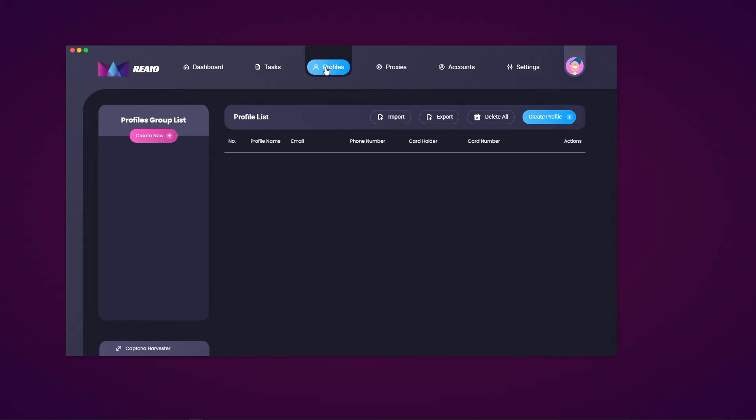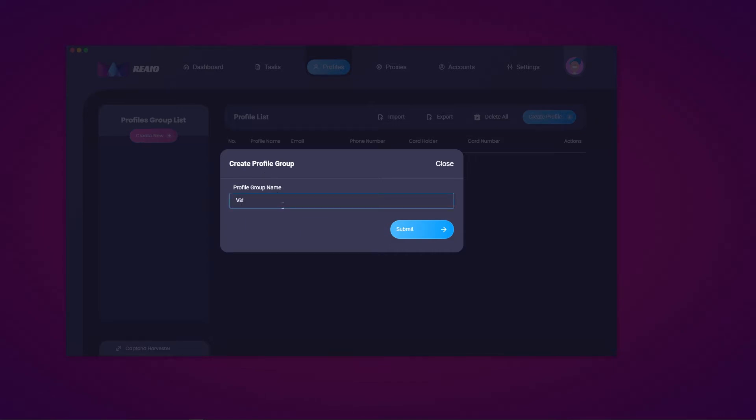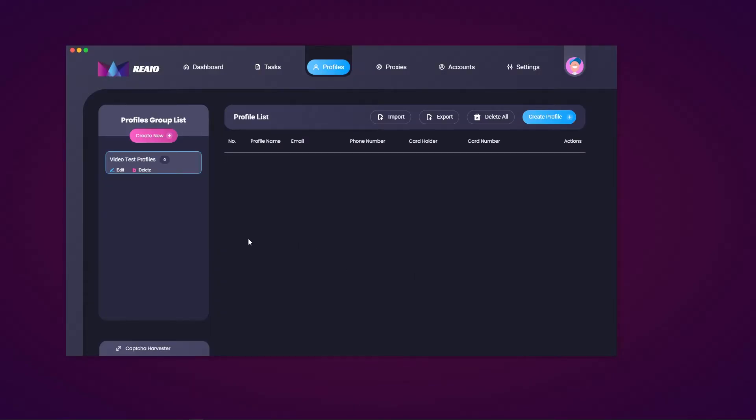Let's move over to the profile section. Very similar layout to proxies and accounts — you hit the create new button, enter a profile group name. I'll call it 'video test profiles' and hit submit. Then you go ahead and enter the profile. It shows the number of the profile, profile name, email, phone number, cardholder, card number, and actions. You can import profiles, export profiles, delete all your profiles, and create a profile.